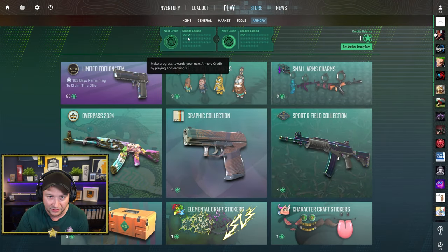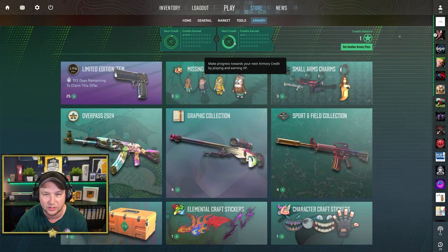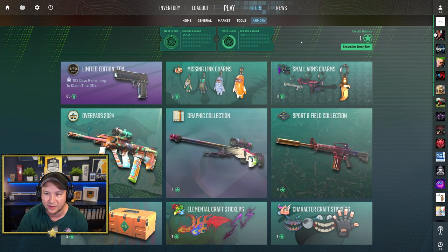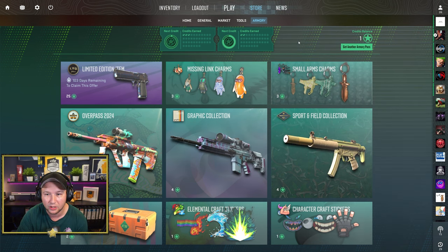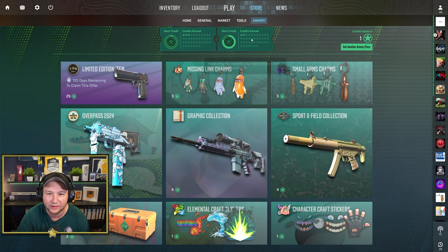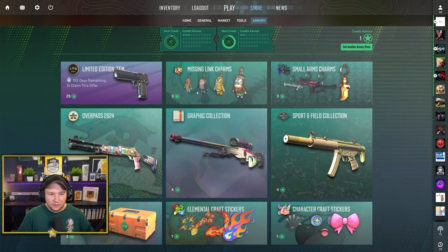You can have five Armory Passes at the same time — they all level simultaneously. You get 40 stars per pass, which adds up to 200 stars total for all five. That would cost around 75 euros, which is pretty expensive. I'll probably do all five because I've been waiting for an update for so long.